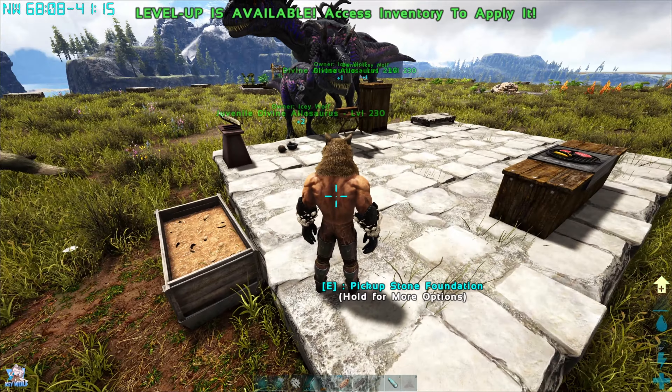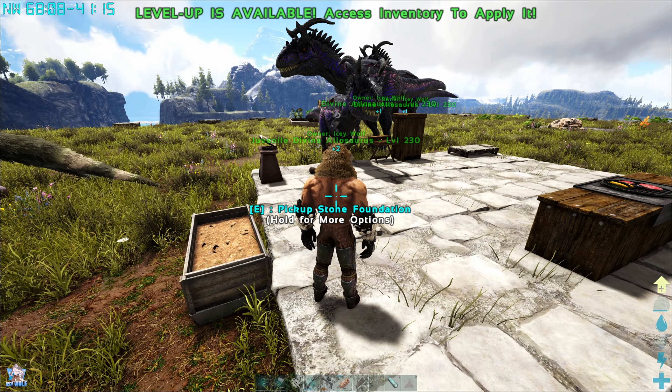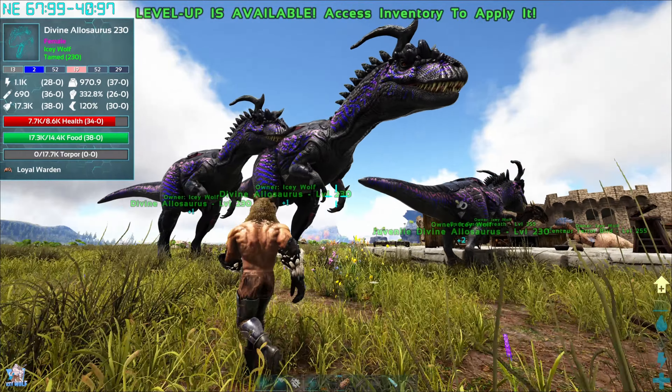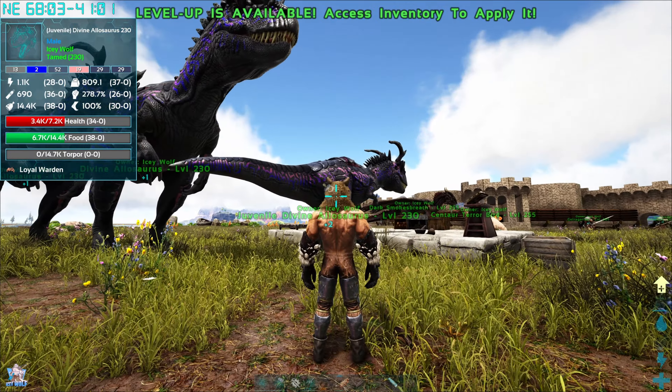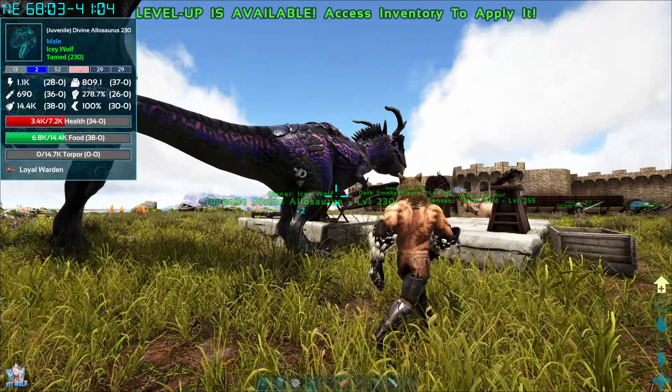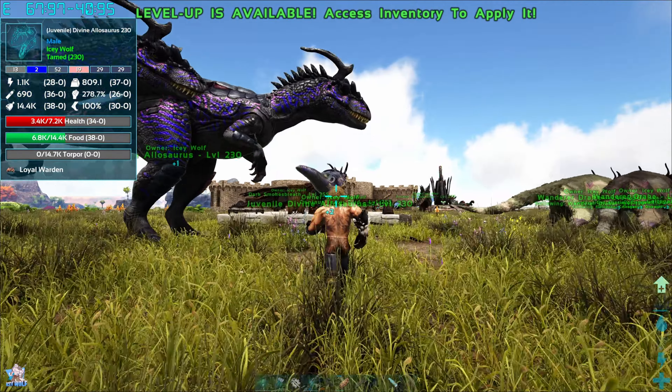Pyrrhea has its own kind of wyvern and that's what I'm interested in right now. Also, yesterday we tamed a female divine allosaurus and now have the ability to get a 230 divine allosaurus. The male is raising up right now to go with these two females. I'll run a squad of three — it'll be pretty powerful. I believe they should be well powerful enough to take down a Balrog.